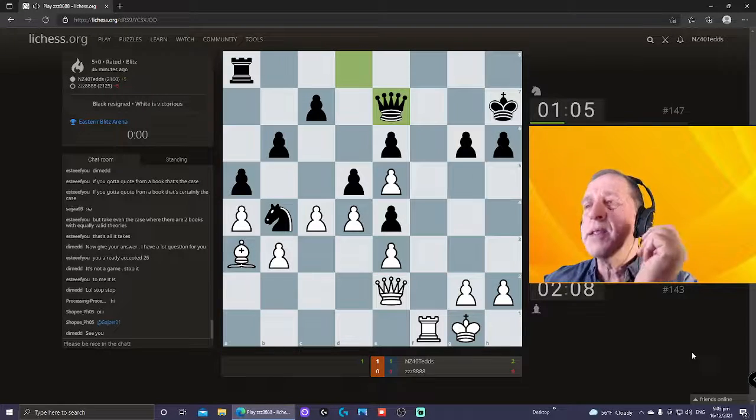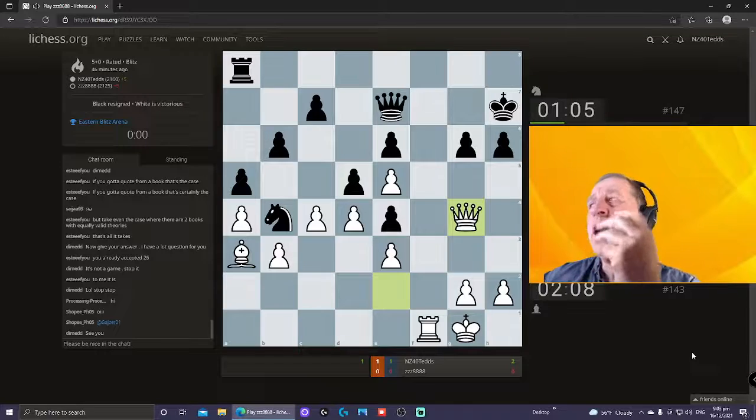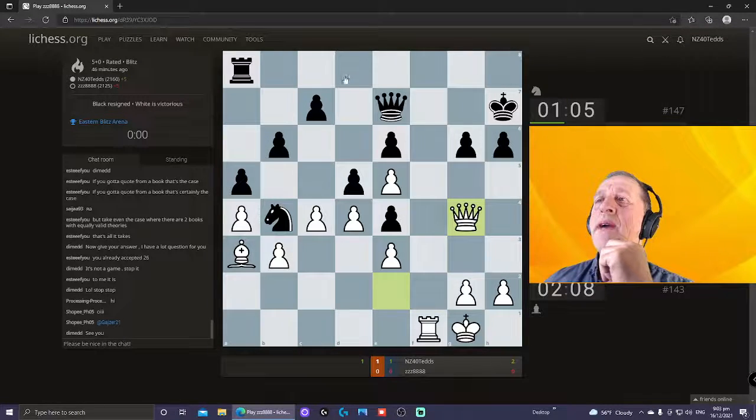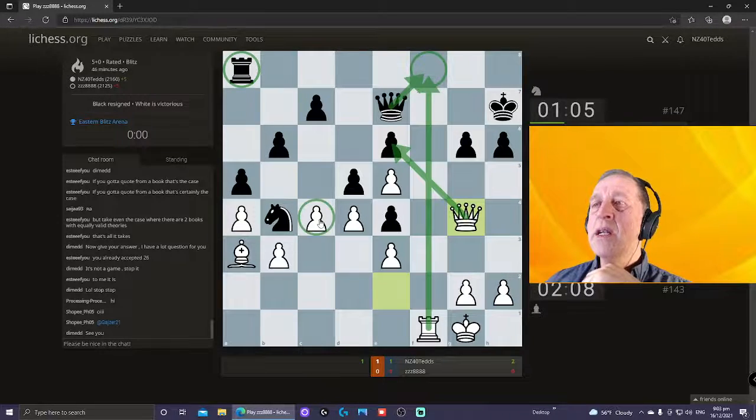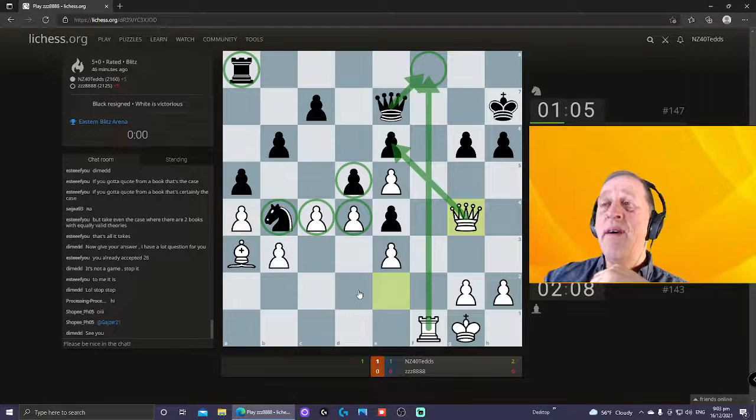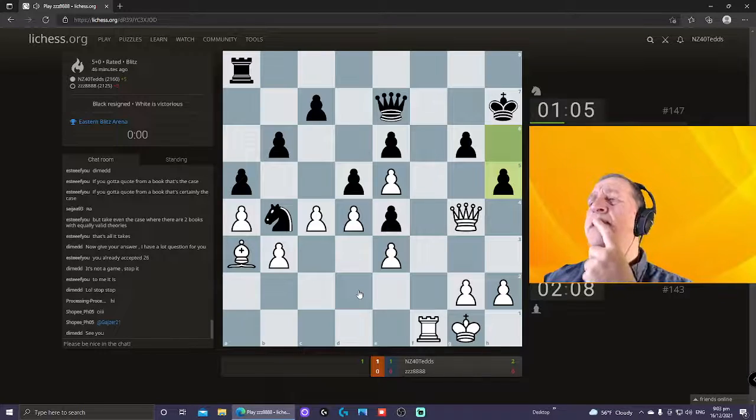Black would probably be okay to play c5, but I'm just wanting to play queen g4 and rook f6. This is very difficult for black. Here's queen e7 — it's black's move of course. So here's queen g4. Now rook f8 is not really possible because after rook f8, queen f8, and then queen e6 scores a pawn.